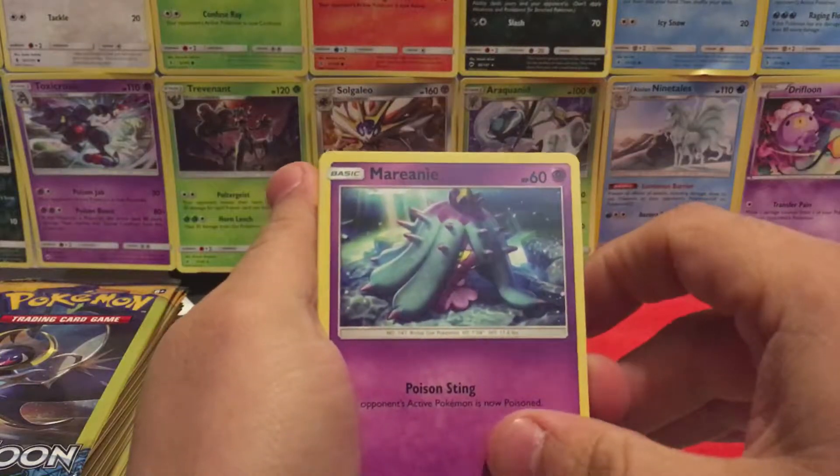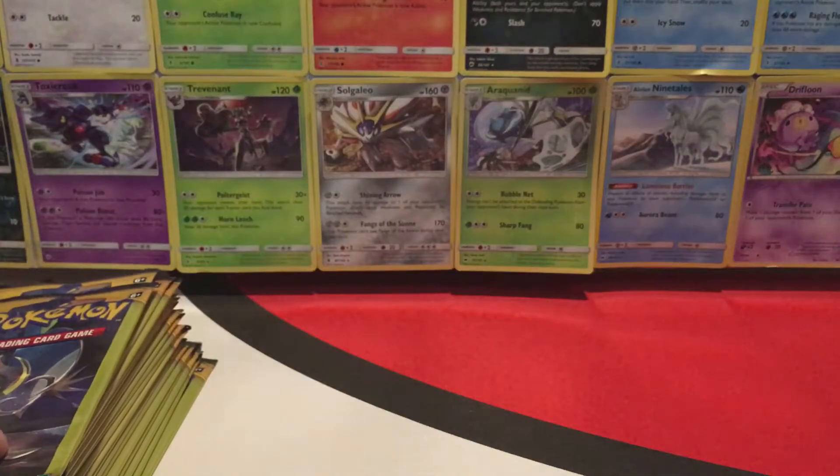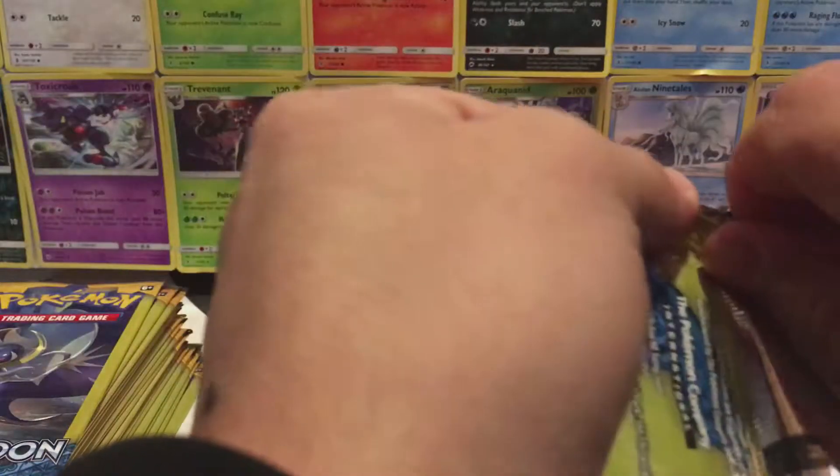We have a Merini, Primarina, and an Araquanid. Was it Primarina rare? It was. That's cool.